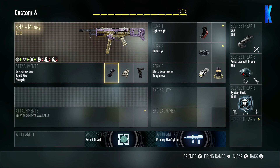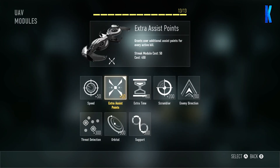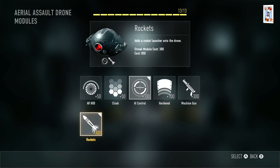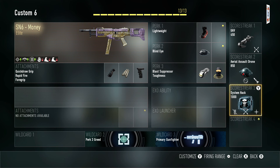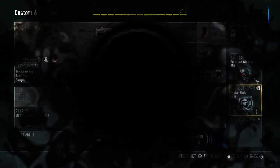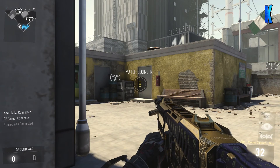I've got Perk 3 Greed as my wildcard two, and wildcard three Primary Gunfight. I've got the three attachments, so on Perk 3 Greed we've got blast suppressor and toughness. Blind Eye is perk two and perk one has lightweight. Scorestreak one is UAV at 450 with assist extra assist points. Scorestreak two is Aerosol Drone with AI control and rockets. Scorestreak three is System Hack, which at the three-attachment mark scores around 1000 - basically flash assist points and disable exo suits. With that said, let's get killing.